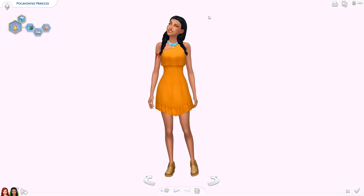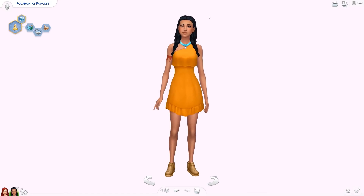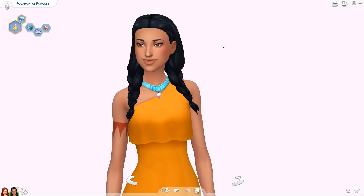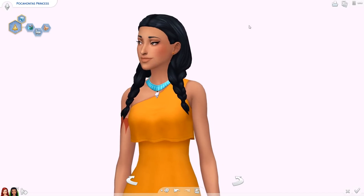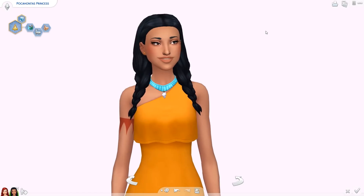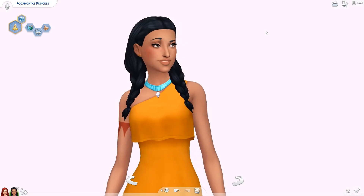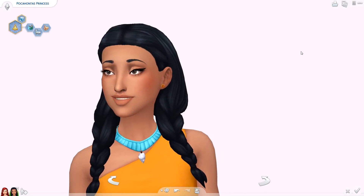That's the Pocahontas collection by Simple Simmer. I'll be linking both collections down below so you can download them yourself. You'll need to unzip the file using a program like 7-Zip or iZip to get the package files for your game. This is super well made — almost like a stuff pack for Disney. Huge credit to Simple Simmer for creating something this awesome. Give this video a thumbs up if you enjoyed it and subscribe if you're new. I post new videos every single day!